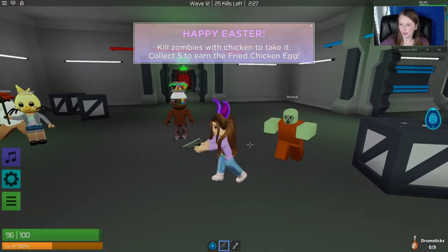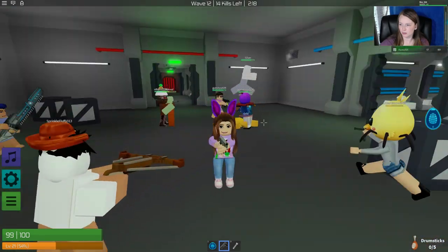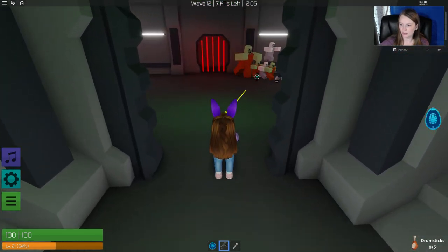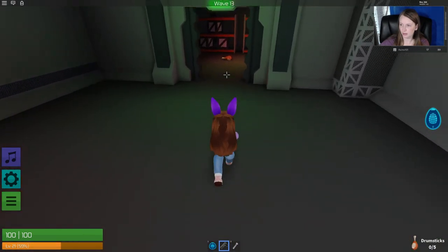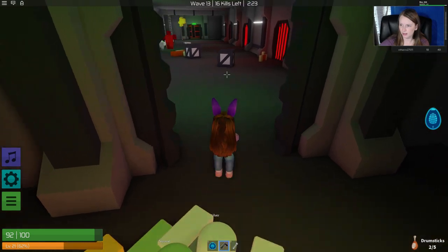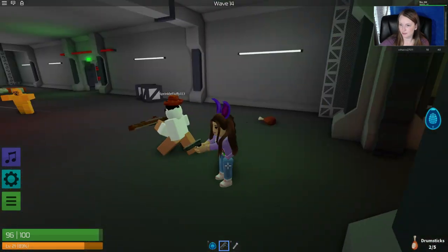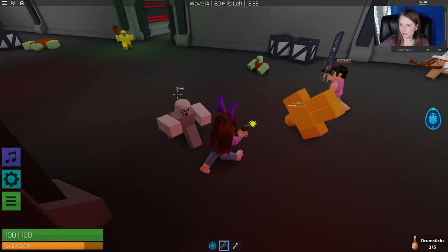Alright, it's a lot easier to do this egg hunt if you can get a map outside so you can see the egg, or the chicken legs. Here's one up here — two. Watch out, don't get me. I see another one up here. Help her. Oh, I didn't get it. I have three out of five. You have to have five — if you look in the bottom right-hand corner it shows you how many drumsticks you have.